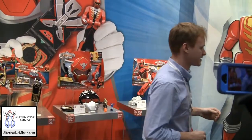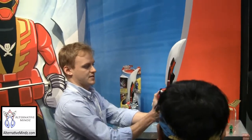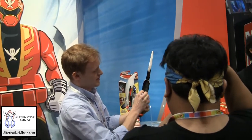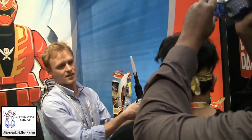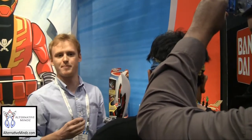To really enhance your experience, let's demo the super mega saber. On its own, it has its own specific battle sounds and LED lights. But you hit this, take your ranger key — whichever one you'd like — plug it in, and it powers up with additional battle sounds and lights. So that's your super mega saber.